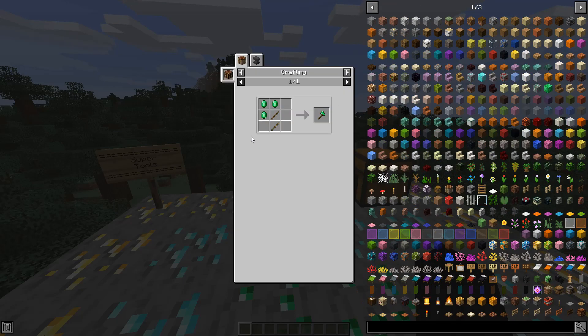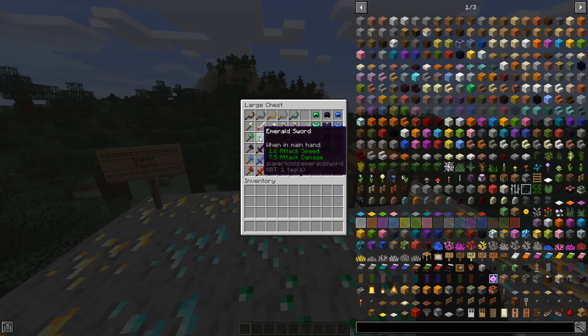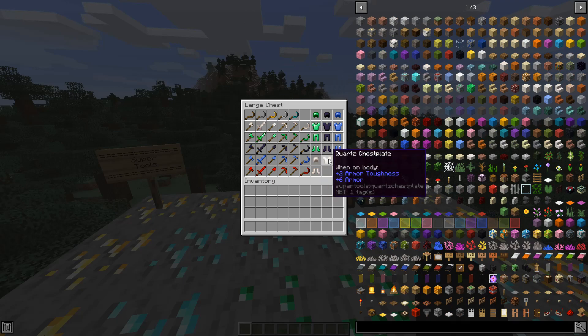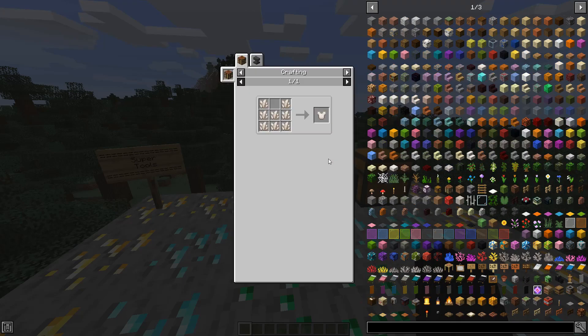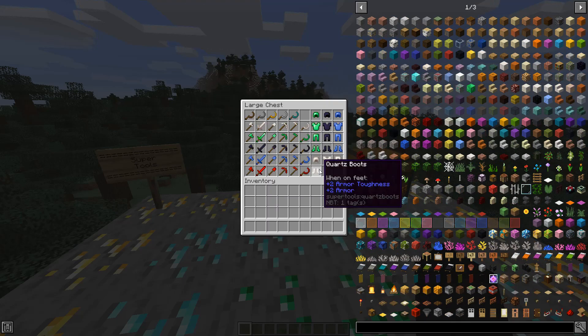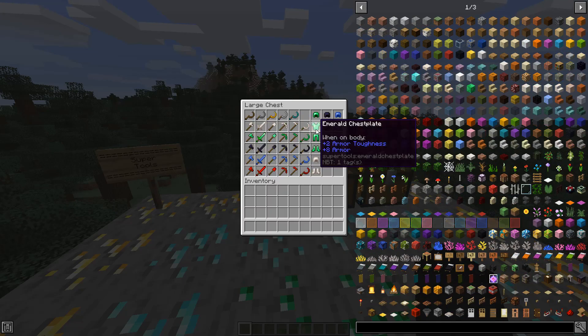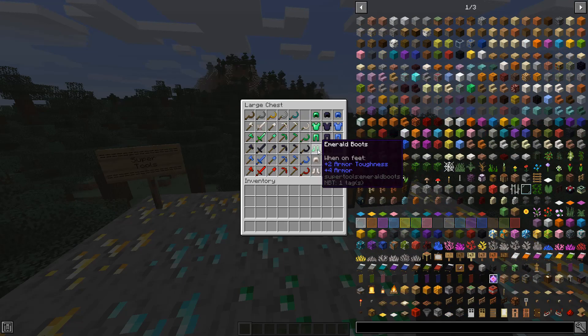Next up we have emerald, which is stronger than quartz. Same deal — you just put the emerald in how you would normally craft armor or tools. It has 10.5 attack damage on the axe and 7.5 for the sword. This actually has an armor set to go with it. The quartz armor set is crafted how you would craft normal armor. You can read the armor and armor toughness values as I pan to each one. And here is the emerald set.